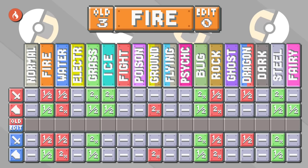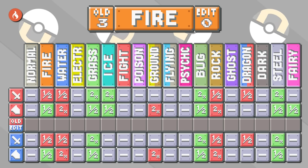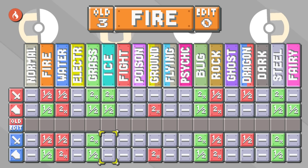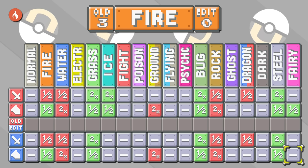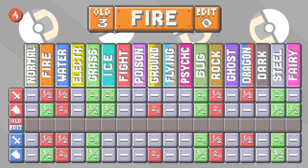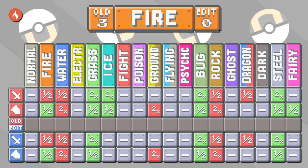Fire. Currently ties for second place with ghost and fairy for effectiveness, but it has an 8 point lead over grass — I would like to close this gap a bit. I want to remove the complete type advantage over ice and have them be neutral towards each other. After all, ice removes fire's heat and fire melts ice, so it's a draw in my book. Fairy is no longer half as effective against fire — it is just neutral. I never really understood why this is the case; fire was already good and didn't need the extra buff. Spoiler alert: as you can see on my own chart, I change fairy a lot.